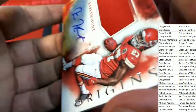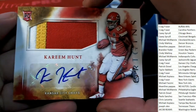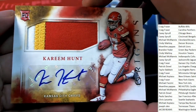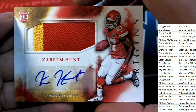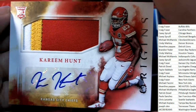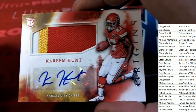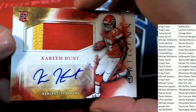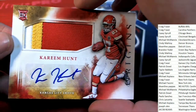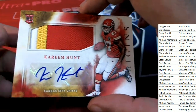A Kareem Hunt — one of the best rookies you could possibly get — for Craig F. The starting running back for the Kansas City Chiefs. Now that Spencer Ware is out for at least a month, this is the starting running back for the Chiefs. Nice hit. That's a good one to get.